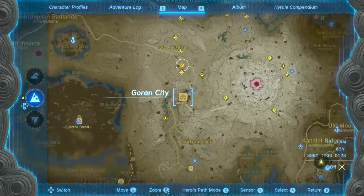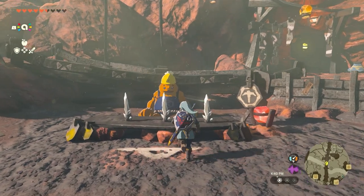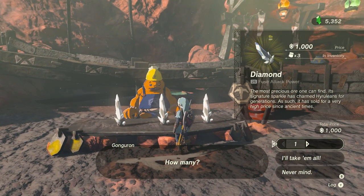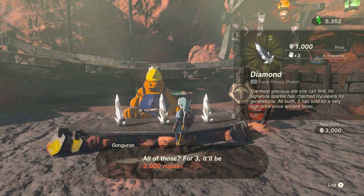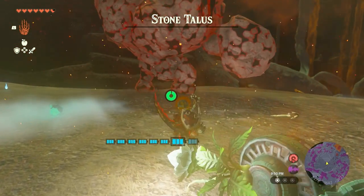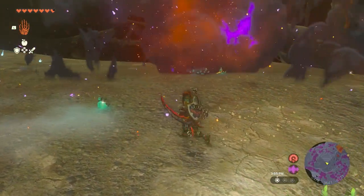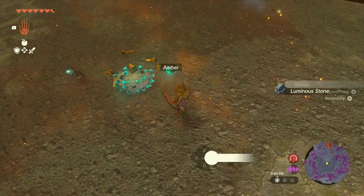You can also get diamonds from Gon-Guron at the center of Goron City. He will sell 3 diamonds per day now that you've completed the Goron City main quest, however they still cost 1000 rupees each. In addition, Stone Talus bosses also have a small chance of dropping a diamond when defeated, and there are tons of those located throughout the depths.